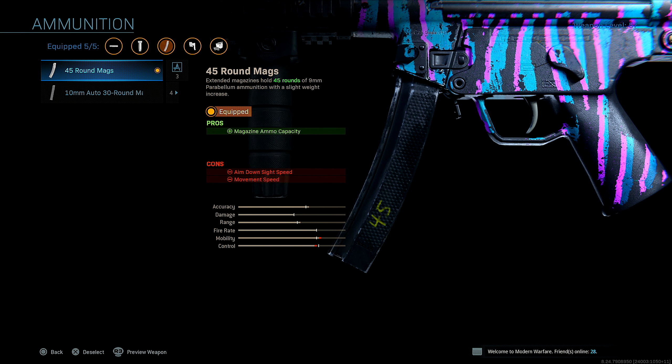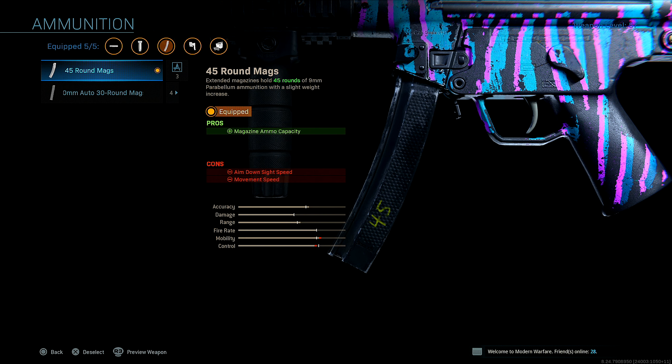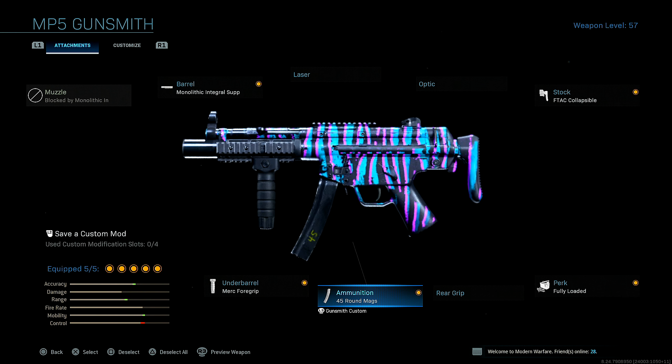For ammo, I'm running 45 round mags. I find the additional 15 bullets more valuable than added damage and range on the 30 round mags. To be honest, I can't tell a difference in the damage when I run the 30 round 10 millimeter rounds compared to the regular 9 millimeter ammo this gun comes with. So that's why I prefer to run the 45 round mags.